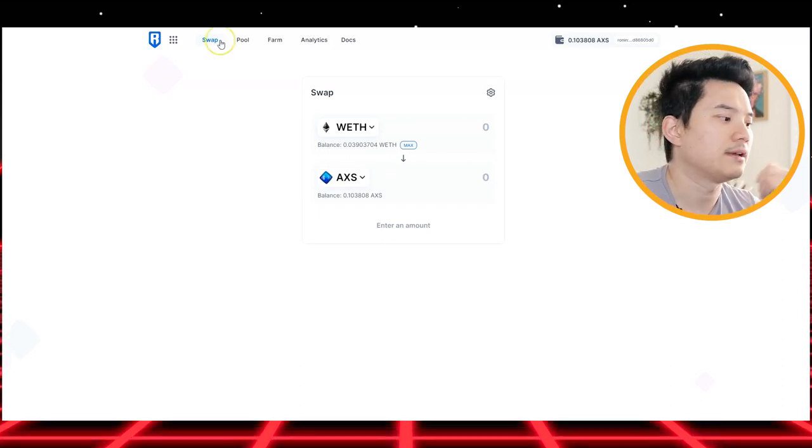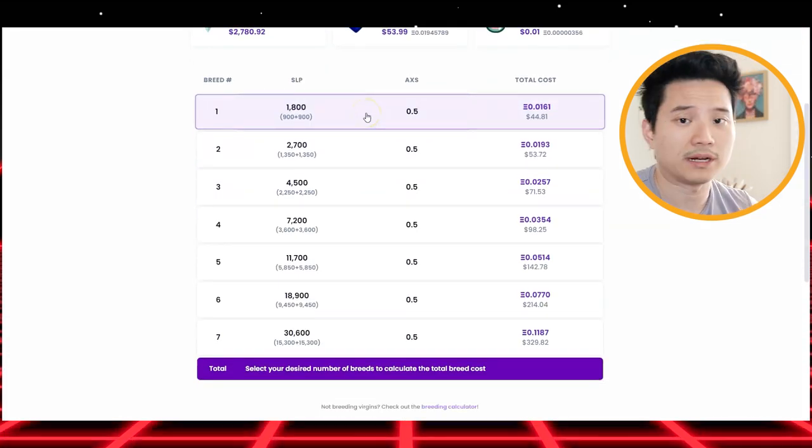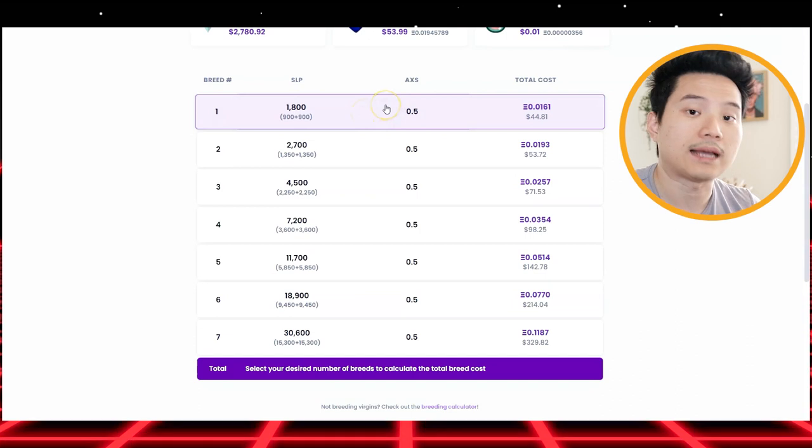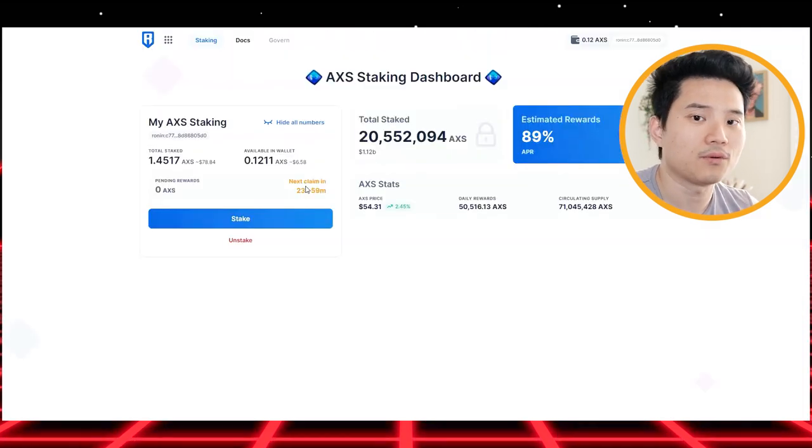Why do you use AXS? It's for breeding. You can see this list right here — this is the breeding cost. Every time you breed an Axie, you will need to use AXS. That is why this token is very valuable for the Axie Infinity economy.